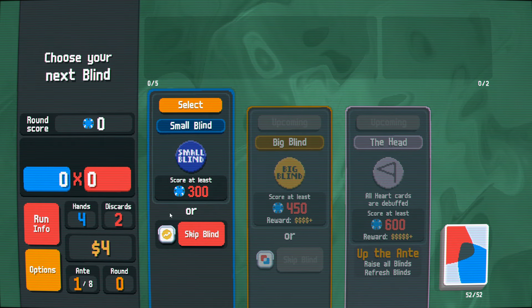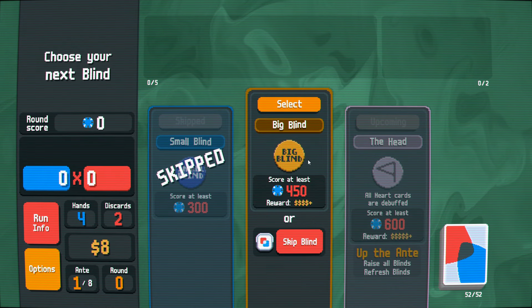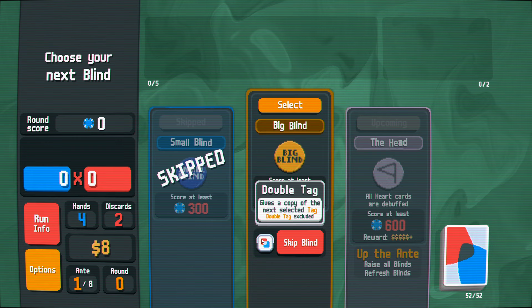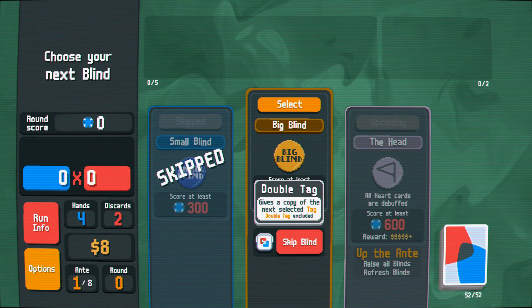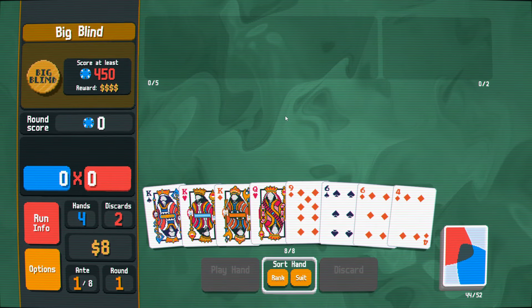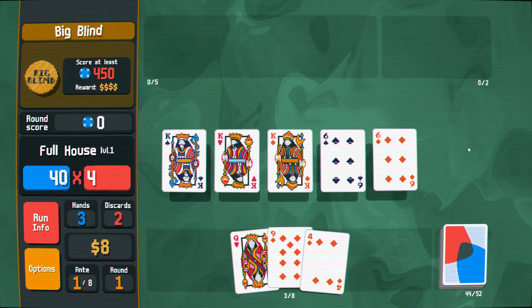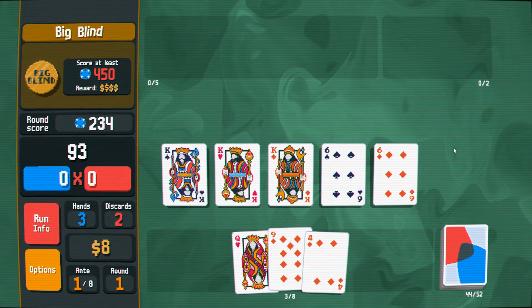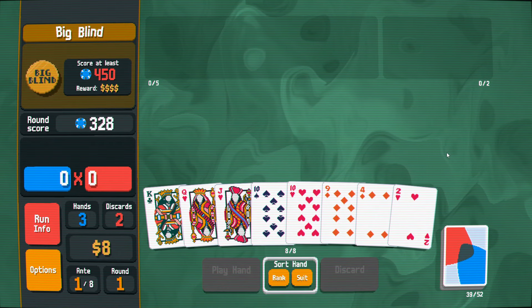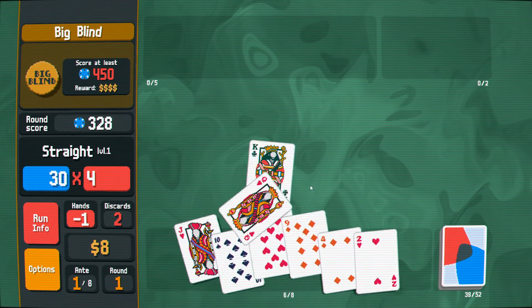Do we skip for four bucks? It is more money than we will make. Yeah, I guess we skip for four bucks. I don't think I want to skip an early shop for the double tag. A double tag can be powerful, but it can take some time to come to fruition. I think we need a source of mult before we're out of the first round, ideally. So let's endeavor to find that.